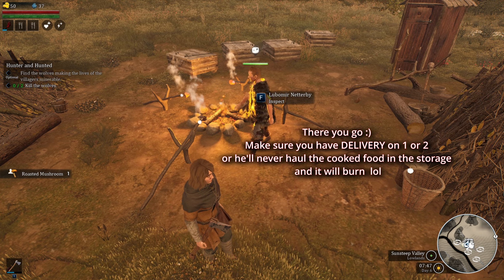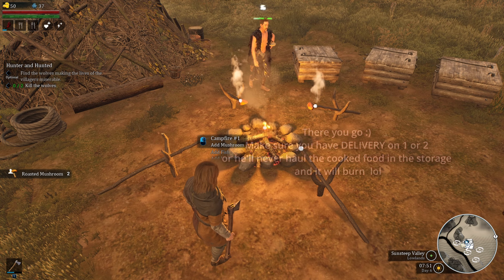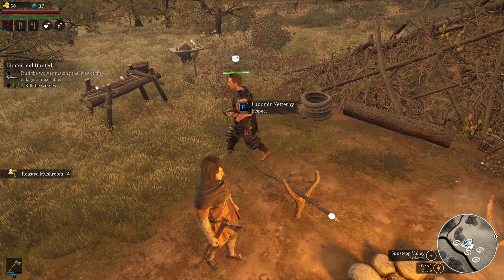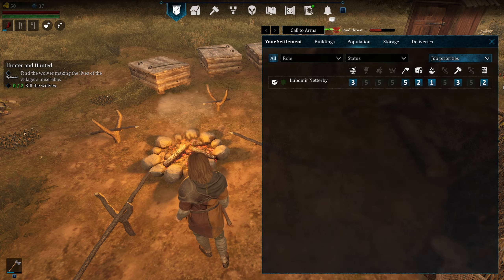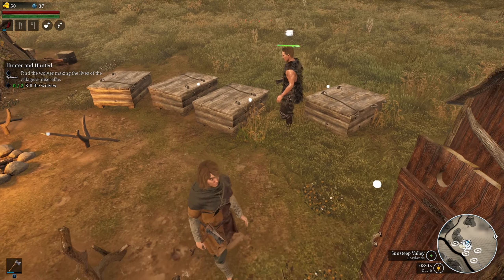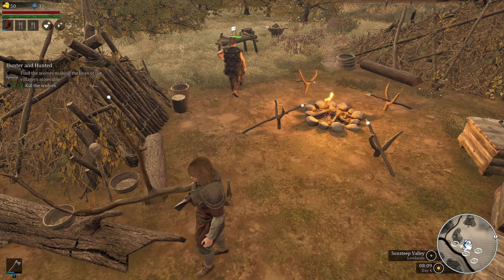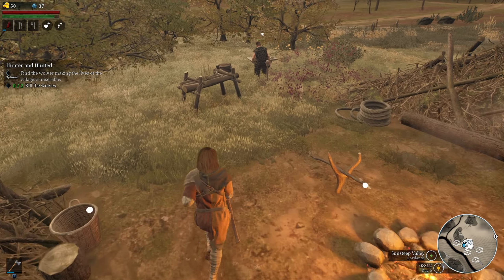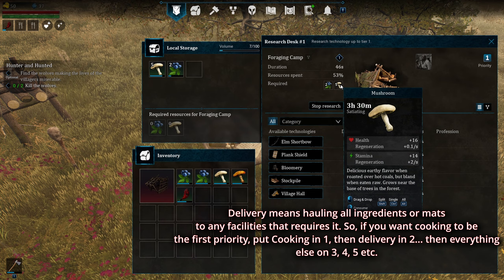With delivery set to first priority, the NPC is now taking the mushroom and delivering it. After delivering, he goes to research — research is in second position. He needed two berry and five mushroom for that. So with delivery first, he delivers whatever needs to be delivered before moving on to the next task.